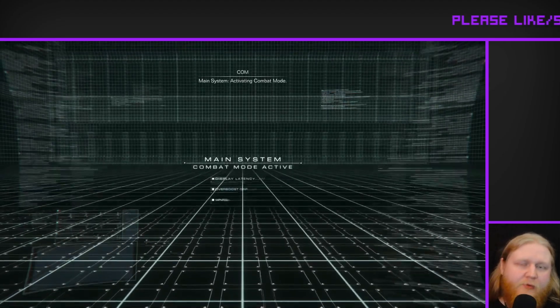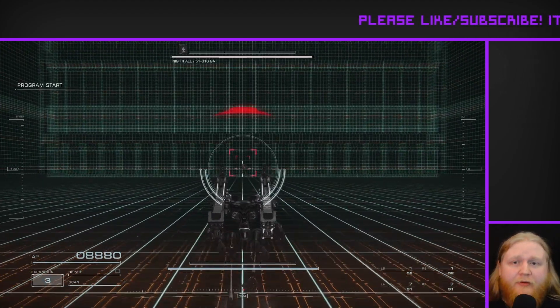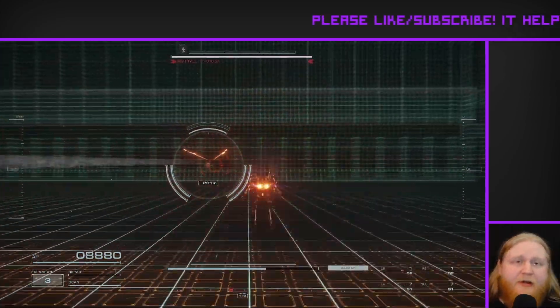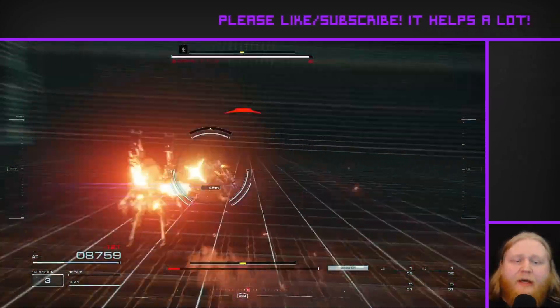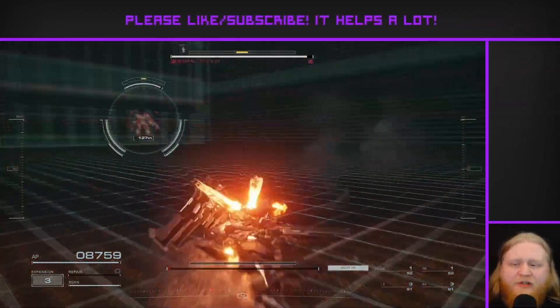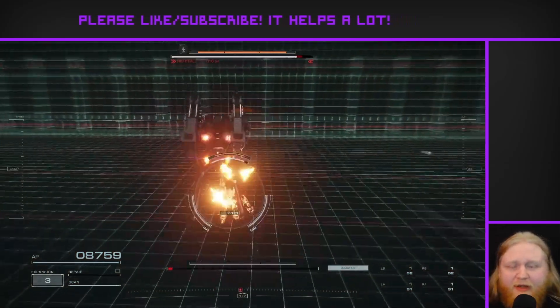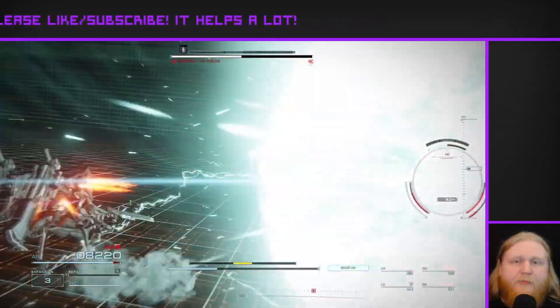Very excited to finally bring you guys an Armored Core build. This is a dual-trigger, double-handgun, double-shotgun build using the Ducats and the Zimmermans on the back. This build is very highly focused on mobility, being really fast, having good jump height, and having a ton of energy for boosting. I basically try to squeeze as much as I can out of the Nocturnal legs and the Santai Generator — that's one of the really big energy bar generators.